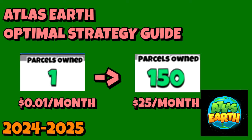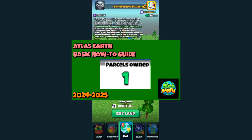Hello everyone, this is Pharaoh Silver, the Pharaoh of Beer Money Finance, and this is the fourth edition of the Atlas Earth Optimal Strategy Guide. This video is for those who at least have a rudimentary understanding of the game Atlas Earth — if you know how to get an ad to get Atlas Bucks and Boost. I do recommend looking at the previous basic how-to guide in full before going to this video.